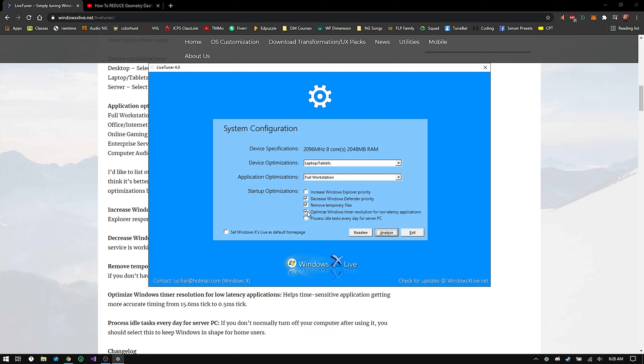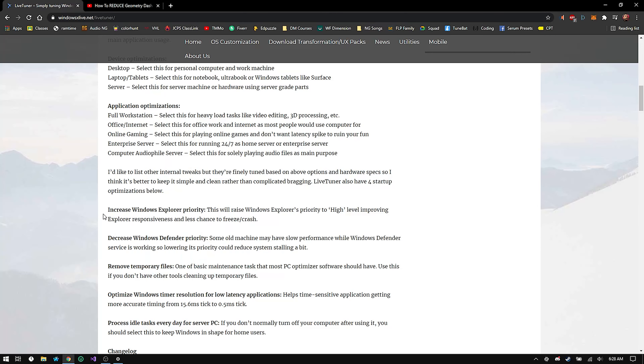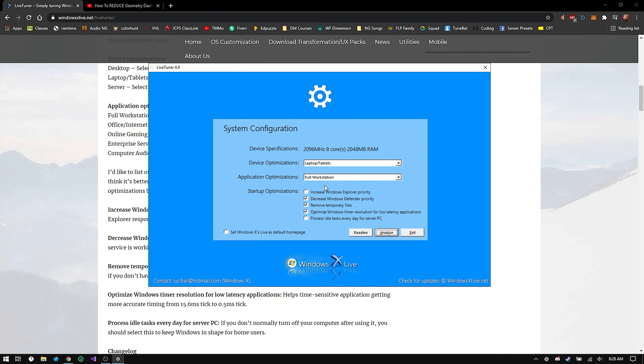The main thing you want to tick is 'Optimized Windows Timer Resolution.' The next option isn't too necessary so you can leave it off. Keep the remaining two options ticked.